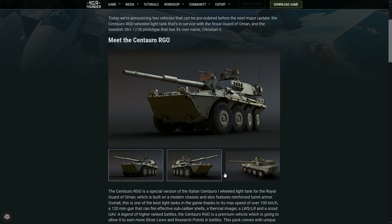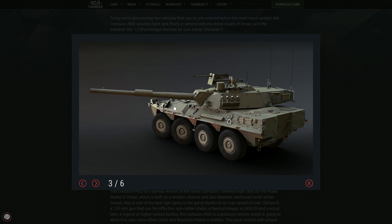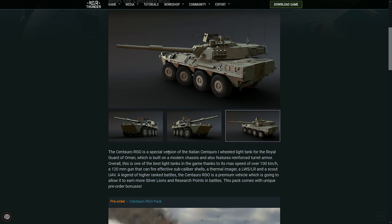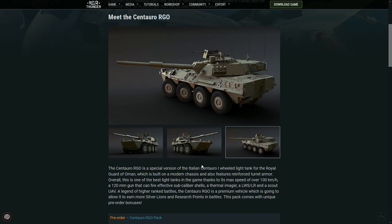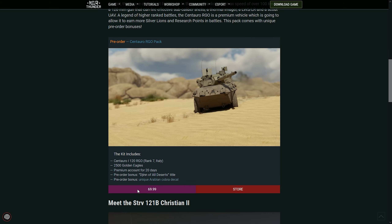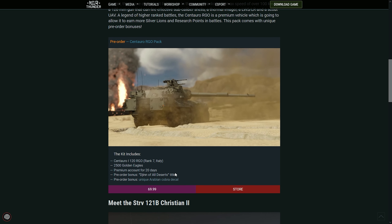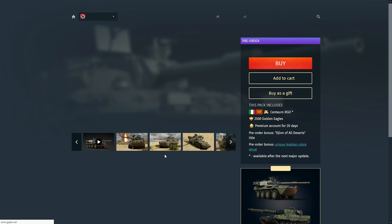The Centauro RGO is going to be pretty much the same as the Centauro we already have with the 120mm, but it has some different skins — it's from Oman. It's going to have a laser warning system, a thermal imaging system, and subcaliber shells. The only thing is it's quite expensive — $70 for this tank.